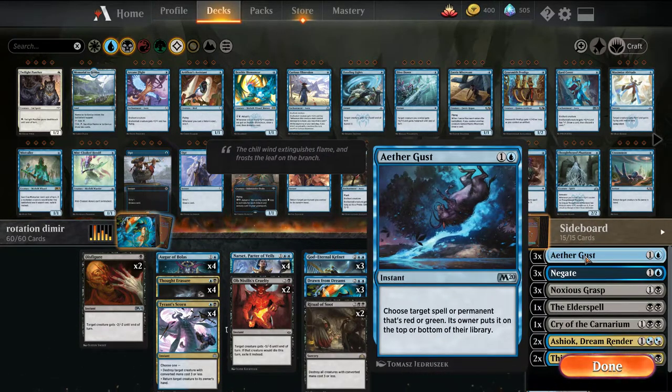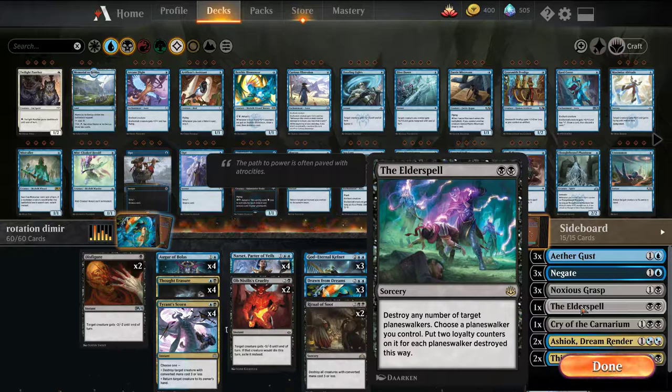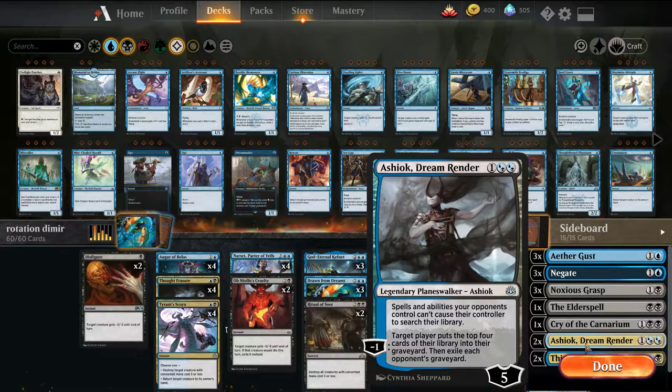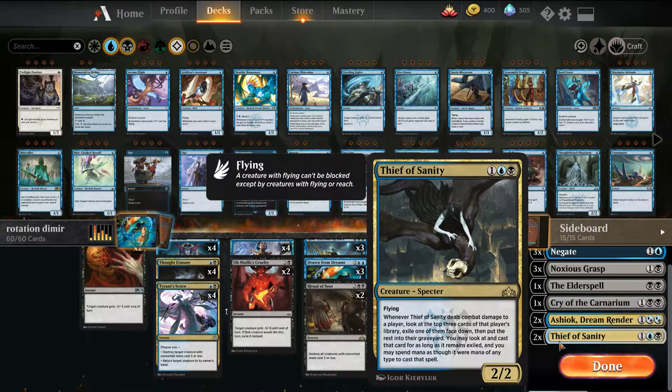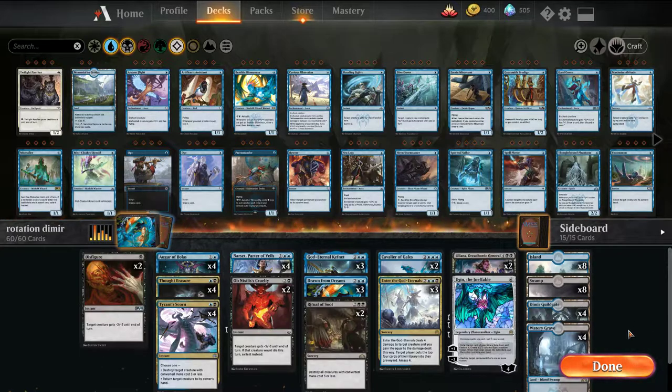For the sideboard: Aethergust versus Gruul-based matchups, Negate versus control, Noxious Grasp versus Bant and anything like that, Elder Spell versus Esper Control and Planeswalker decks, Cryocarnarium versus Scapeshift or aggro, and Ashiok versus Scapeshift or Command the Dreadhorde lists — her static ability prevents them from searching their library off Scapeshift, which is really good. Thief of Sanity comes in against creature-based decks we can fly over and ramp decks where they're not playing Teferi to bounce it. I'm not going to play it in this meta since without Nexus it's not really that useful.